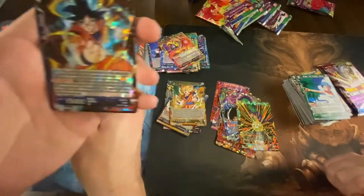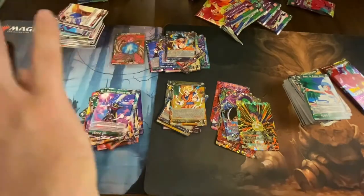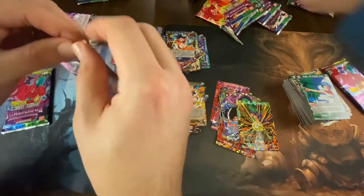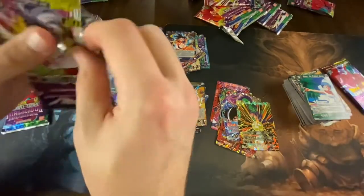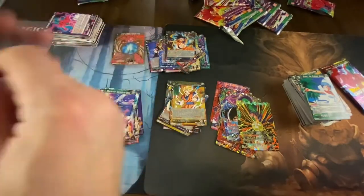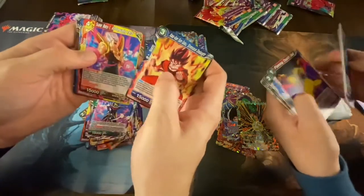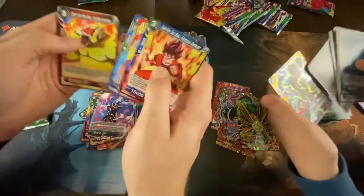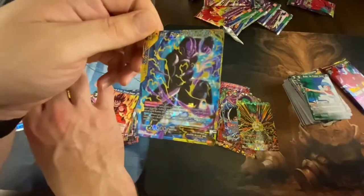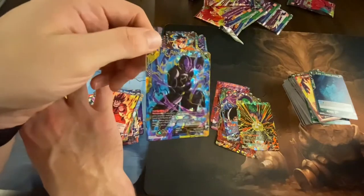Sun Goku the Rescuer — we'll put them over here with the rares. Okay, I'm on my second to last pack, me too. Kaioken Sun Goku Strenuous Onslaught, Super Baby One All Consuming, Supreme Technique Sun Goku. And here's my secret layer — another Secret Hit Rapid Movement. That's a cool card right there, look at that shine.